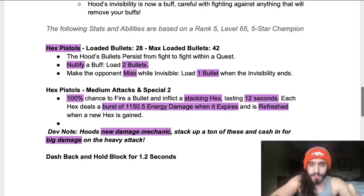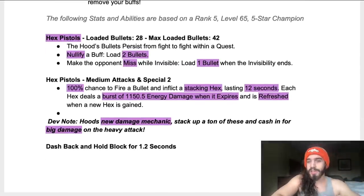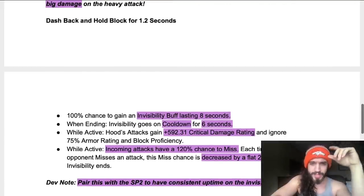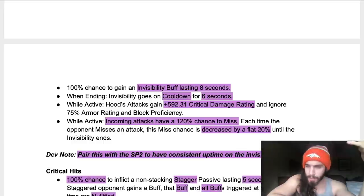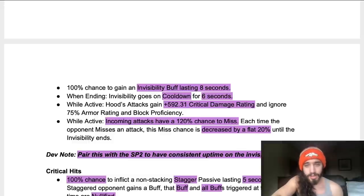When you use a medium attack you put a stacking hex on the opponent lasting less than 12 seconds, and each hex deals a burst of over 1,000 energy damage when it expires — refreshed when a new hex is gained. So doing medium-light-light-light-medium gives you two stacking hex charges. The dev noted that Hood's new damage mechanics stack a ton of these and cash in for big damage on the heavy attack. While invisible, attacks gain +600 critical damage rating and ignore armor rating and block efficiency — really strong, especially combined with the new Strife synergy.